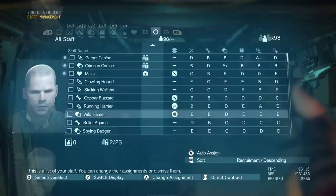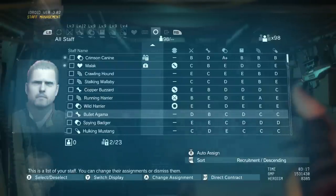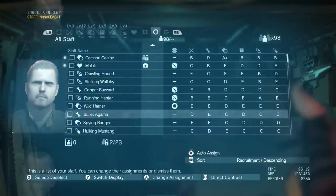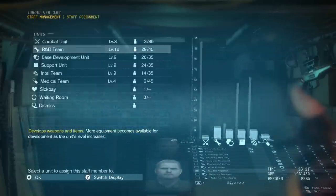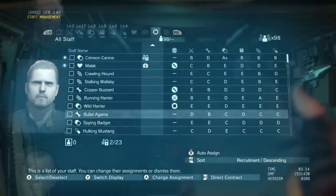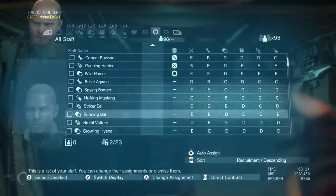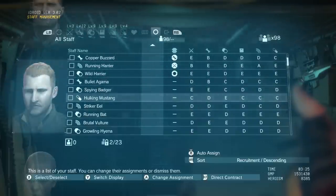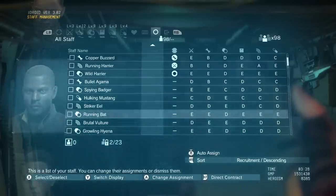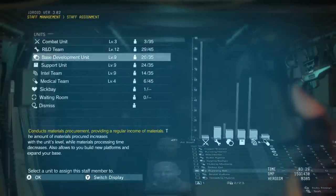This guy's pretty bad at everything and he's on base development. This guy isn't assigned yet — oh yeah, he is assigned to base development, or weapons development — R&D. I don't want him on that just yet because I'm going to build up the combat unit for most of these guys. This guy's on medical — my medical team just started so I want to keep it fairly built up. This is support — he's on the support team but I don't really care about the support team that much yet.